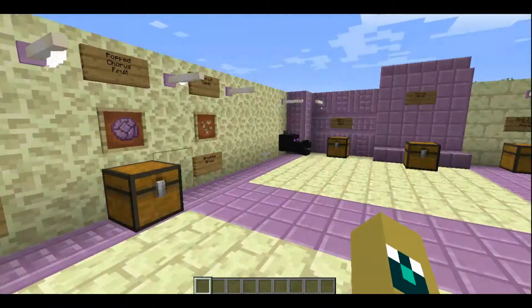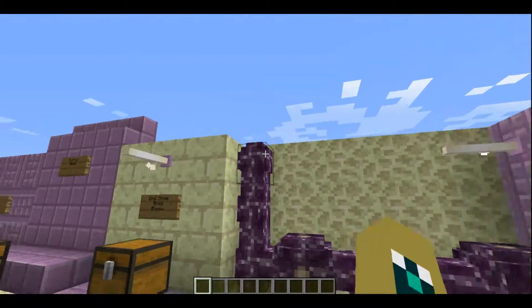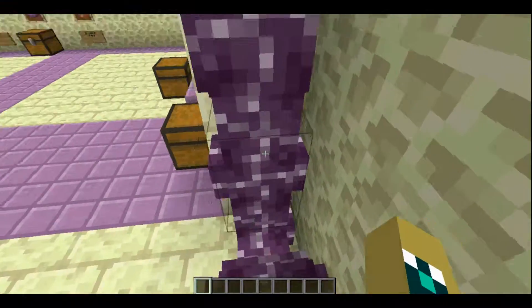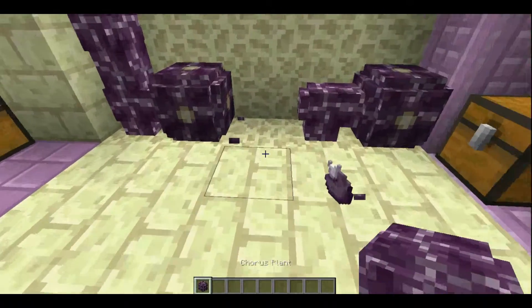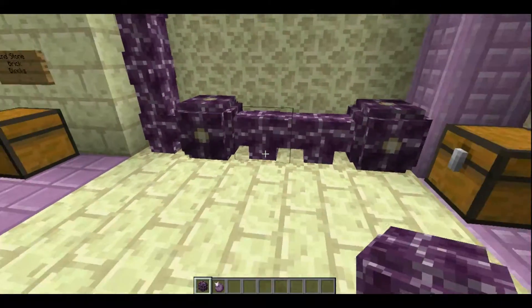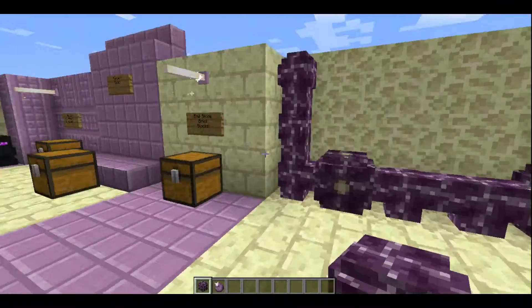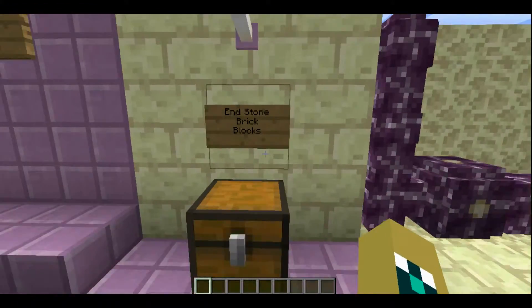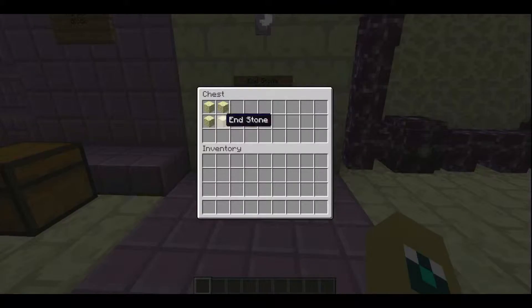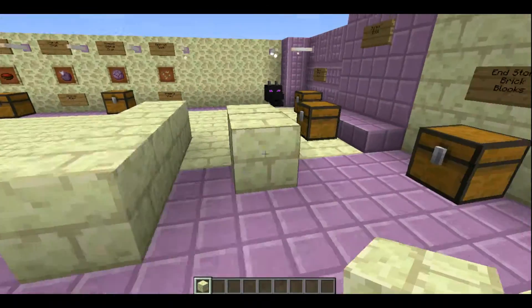This is chorus fruit. Chorus fruit comes from an ender plant called the chorus. These things will grow in a crazy way — this is a terrible example just because it won't let me place it up there — and then it breaks and gives you a chorus fruit. Next, we have the endstone bricks block. You make that by placing four endstone in the crafting table. Looks pretty snazzy, in my opinion.